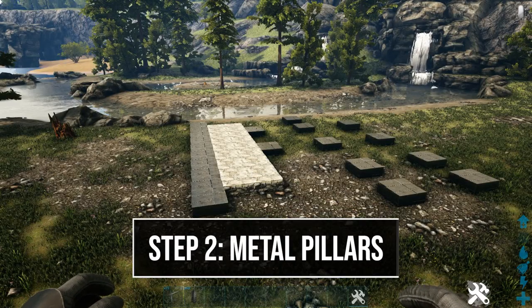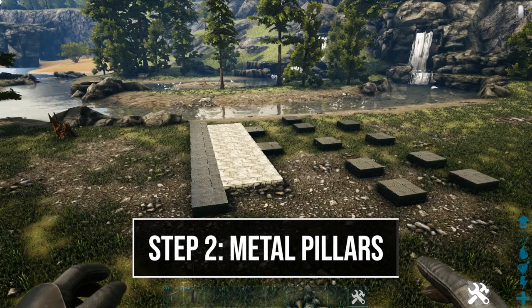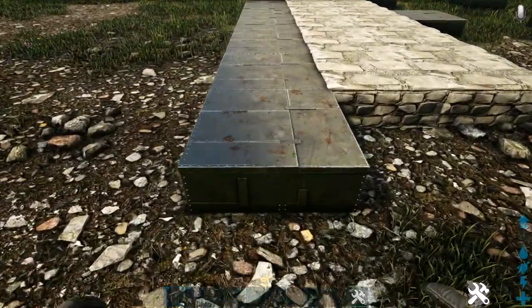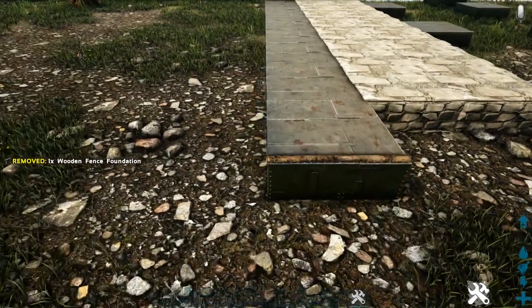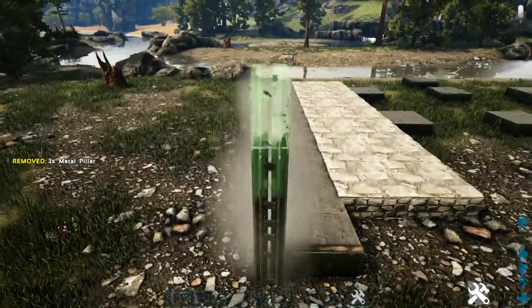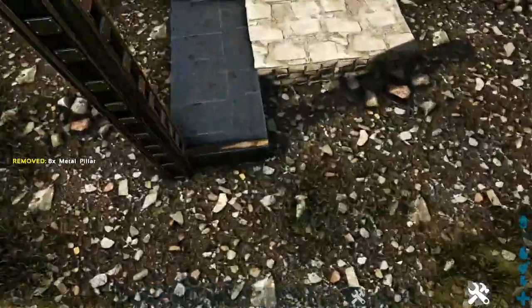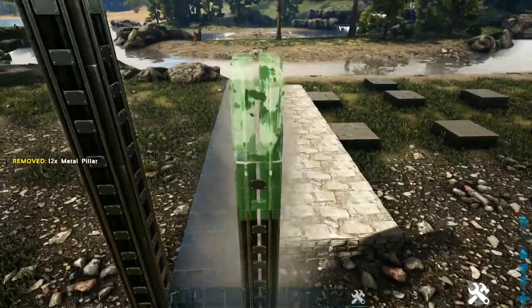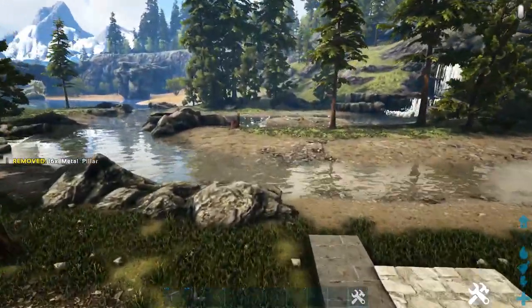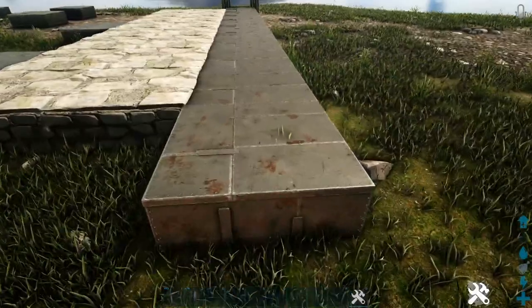Next we're going to place some metal pillars. Starting off here on the front where we have this long strip of foundations, we will place a wooden fence foundation at the front of it, and then on each side of that fence foundation we are going to snap eight-high metal pillars. Then head to the back side of this strip and do the exact same thing on this back foundation.